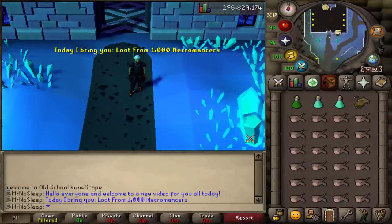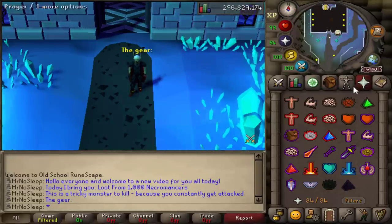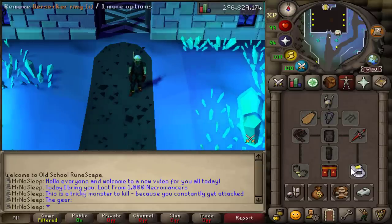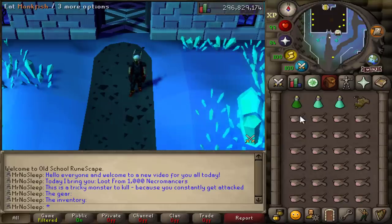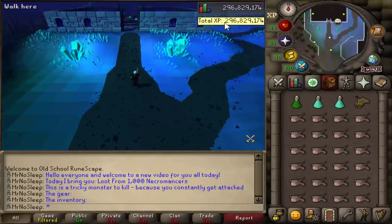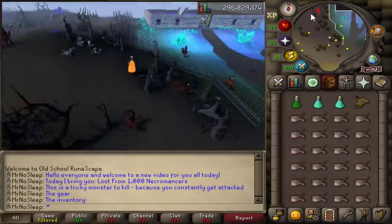Hello everyone, what is going on? Mr. No Sleep here — welcome to a brand new loot video! Today I bring you guys a pretty strange one: this is going to be loot from 1000 Necromancers. This is a tricky monster to kill because there are surrounding zombies and dark warriors that will constantly attack you for at least 15 minutes before they become unaggro, and then you can just focus on killing the Necromancer.